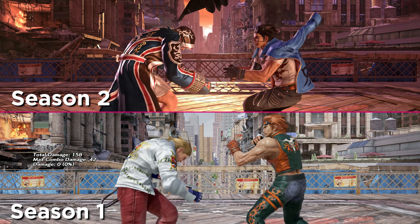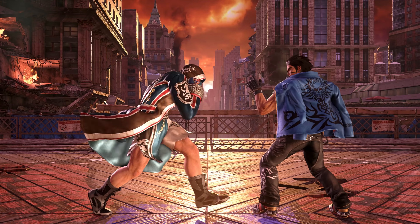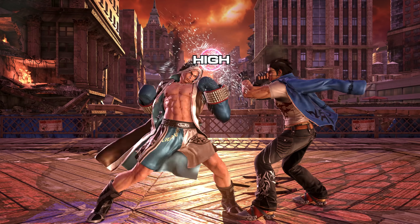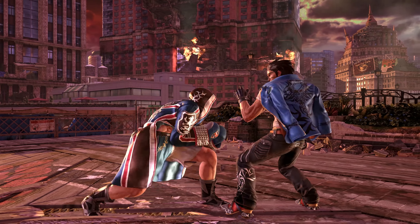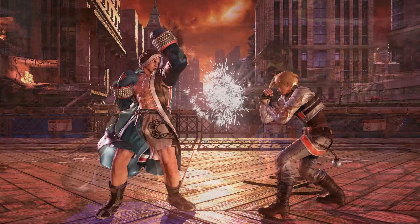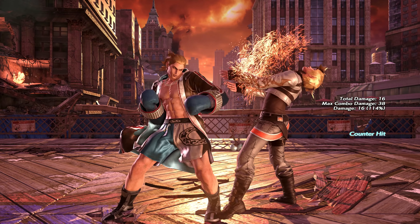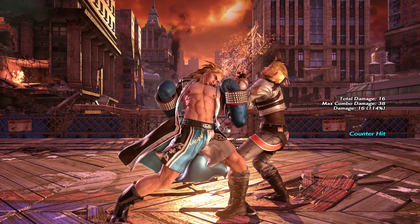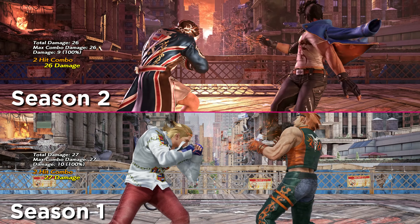Flicker 2 has gone from being neutral on block to minus 5, which is a bit of a nerf. But the flicker 1d2 strings are now safe at minus 7 as well as forcing crouch — they used to be massively punishable at minus 16. This gives Steve players a viable choice between high-mid strings when in flicker: 1d1 for less disadvantage on block, allowing you to sidestep afterwards, or 1d2, which basically forces your opponent to take the mixup against characters with strong fully-crouch options, but yields a much bigger reward on counter hit.